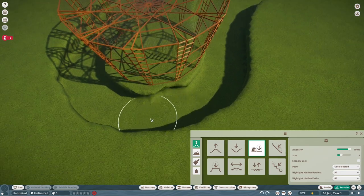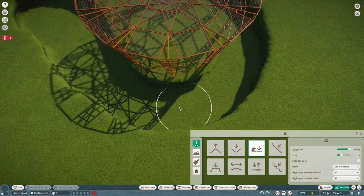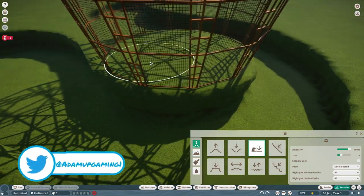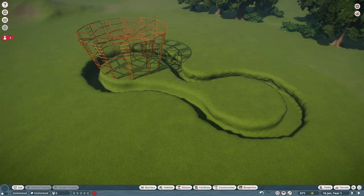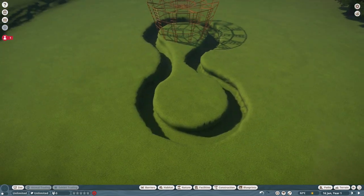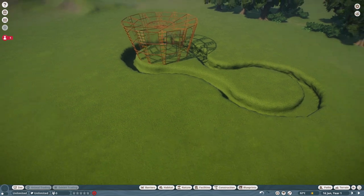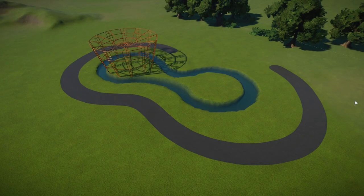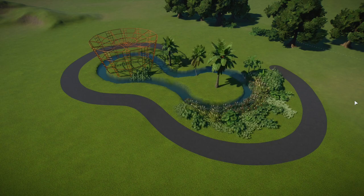I'm naming this habitat Largibbon Land. Not a lot of thought went into the name, but I'm really happy how it came out. We do end up adding tropical water later on, and we wrap a path around it. This is how it came out looking when the terrain work was done with the water added and the path.